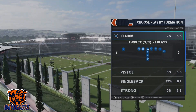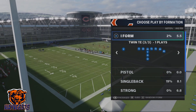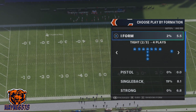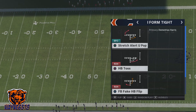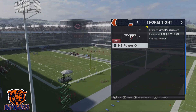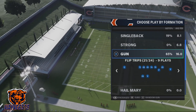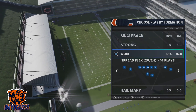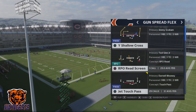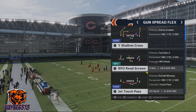These plays are in multiple playbooks and we'll go over each one. The first two plays are in the 49ers, Vikings, and Broncos playbooks in the I-form tight formation — the stretch alert pop and the halfback power O. The next play is in the Kansas City Chiefs playbook. It's one of the best jet touch passes in the game. It's really a pass but it performs just like a run, so I'm considering it a run — the jet touch pass. It's in the Kansas City Chiefs playbook in the gun spread flex formation and it is a beast.